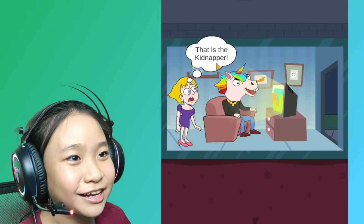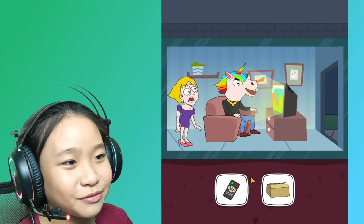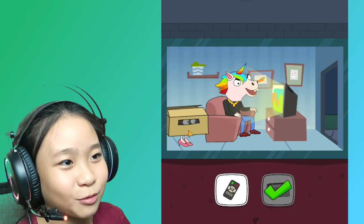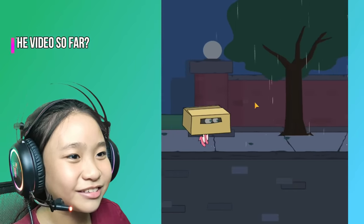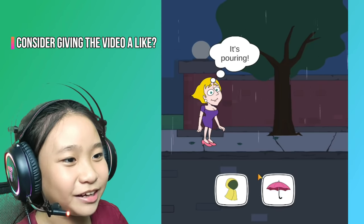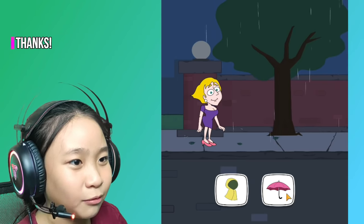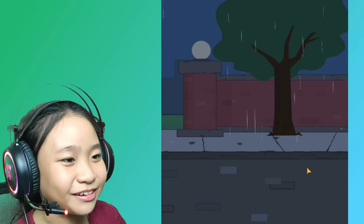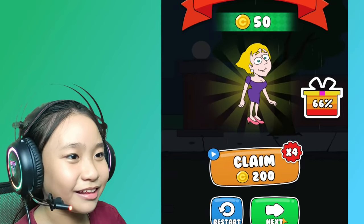Oh my gosh, that is the kidnapper. I have to sneak out. Don't use this remote — he will notice you. I have to use a box. Oh gosh, it's a walking box! She's so confused. Oh, we should just sneak out. I got out! It's pouring. Oh gosh, there's a thunderstorm. The umbrella won't work. Maybe this... okay, that works!